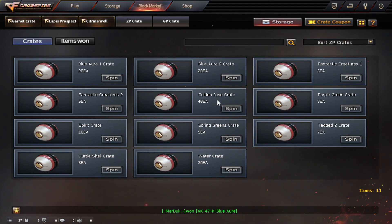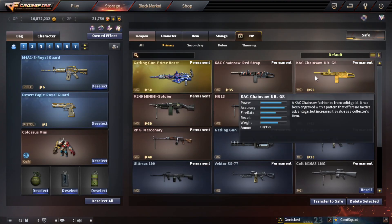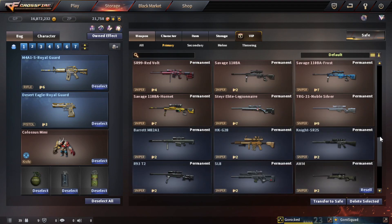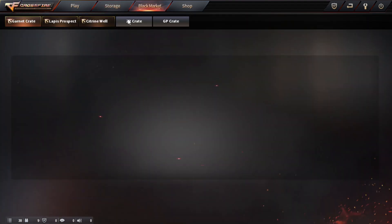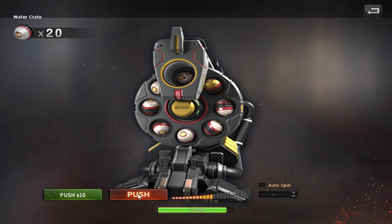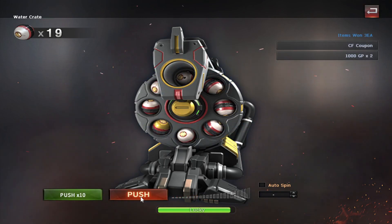This golden June crate — I think I won something from this. I think it was the Cack Chainsaw. These blue aura crates and water crates — the skins are pretty good but pretty basic anyway. So let's get on with these.